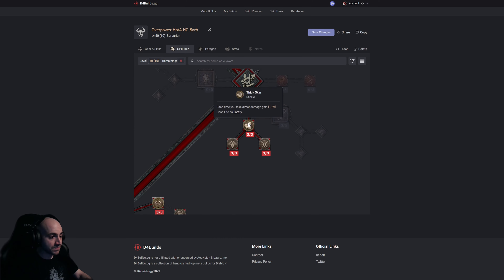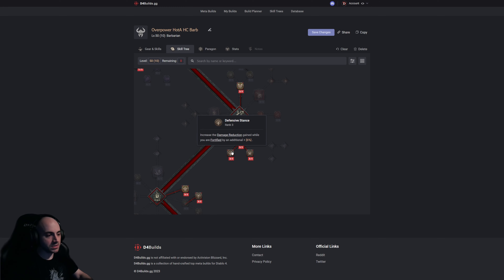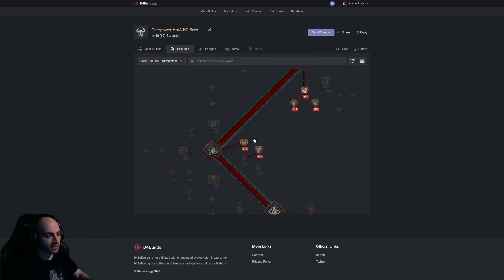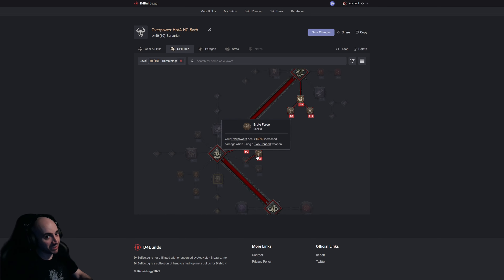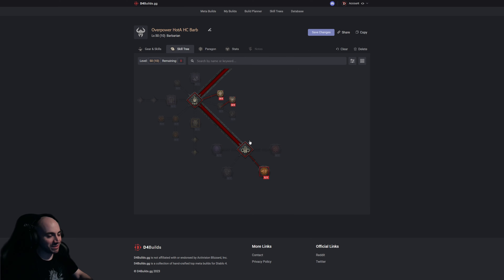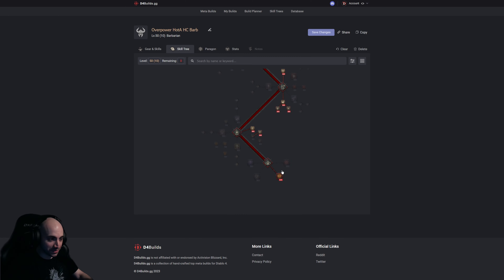This passive: you deal 9% increased damage to close enemies and take 6% less damage from distant enemies. Then three fortify-related passives: gain fortify equal to 1.2% of your base life when hit; while you have fortify over 50% of maximum life you deal 12% increased damage; and damage reduction gained while fortified increases by an additional 6% — fortify is 10% by default so that's great. While using a two-handed weapon you deal 15% increased critical strike damage and overpowers deal 45% increased damage.